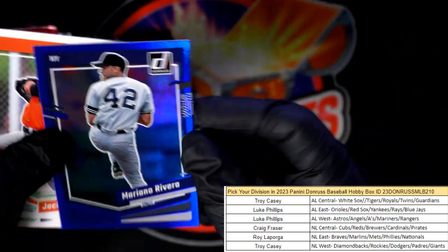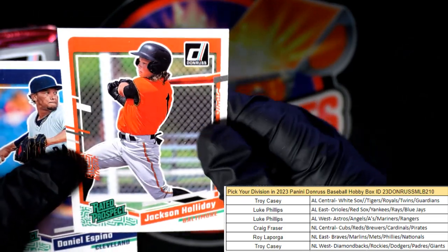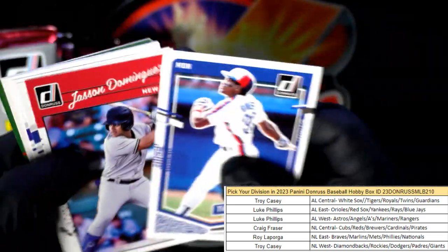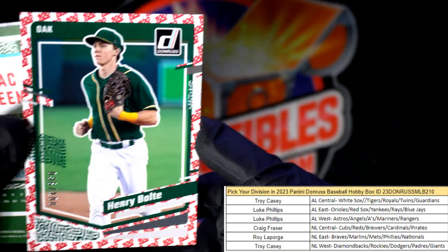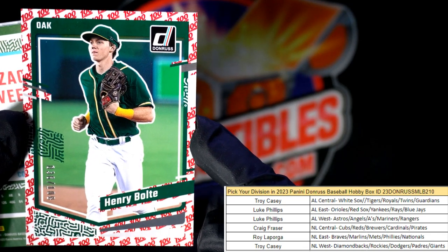Here's a Marvel's Greg Maddux — AL East, Roy, this is coming out to you. Marianna Rivera and a nice Jackson Holliday rated rookie — AL East, Luke, that's coming out to you, man. That's a great one. Jason Dominguez, Bobby Witt.